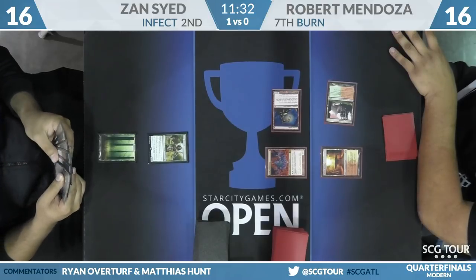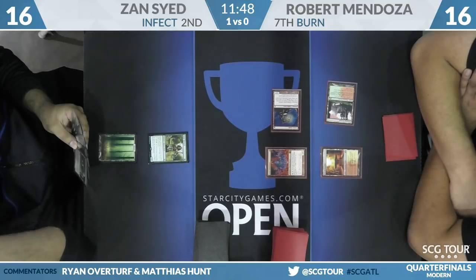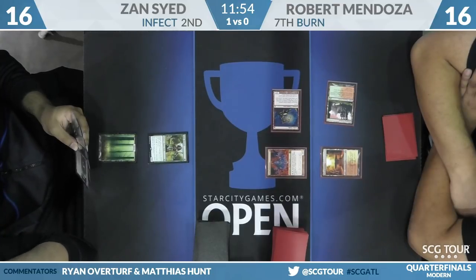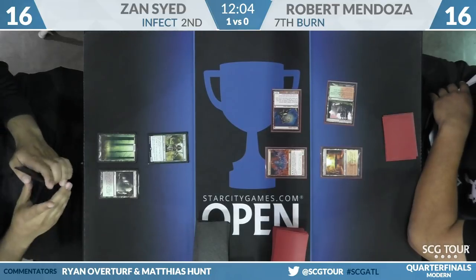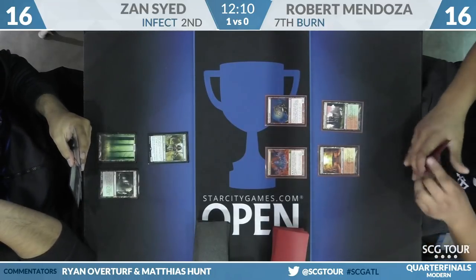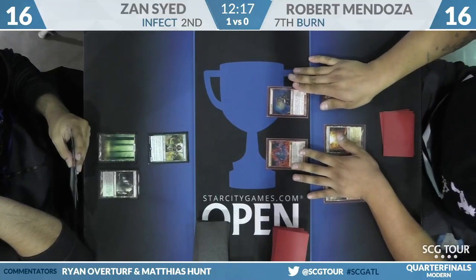That one makes things rough. Currently no cards in Robert's graveyard, but that's not going to last. Never takes too long to turn a Lavamancer live. Zan's going to need to get an Infect creature online, but he wants to be able to fight over potential spells in Robert's hand and also this Lavamancer — that's going to be really hard to do. A Wild Defiance would take care of all of this. Fetch land — now there will be two cards in the graveyard for sure.